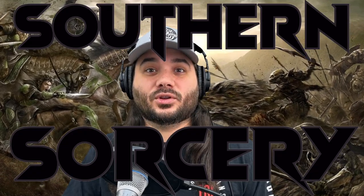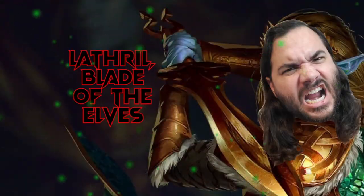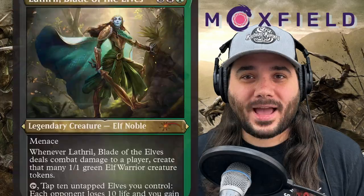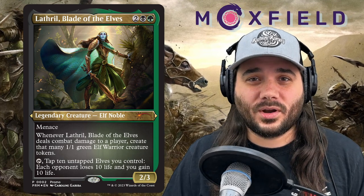What's up everybody, welcome back to another episode of Southern Sorcery. Today we're looking at the Queen of the Elves, Lathril. She is a 2/3 for 2, a black and a green, with menace. Whenever Lathril deals combat damage to a player, create that many 1/1 elf warrior creature tokens. Then you can tap her and 10 untapped elves you control, and each opponent loses 10 life and you gain 10 life. She's a workhorse, she's a beast, she makes tokens.